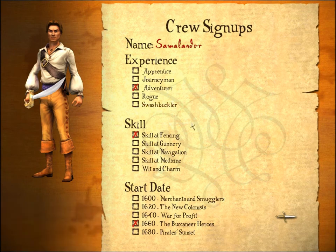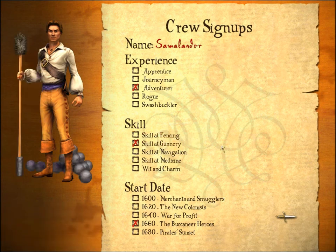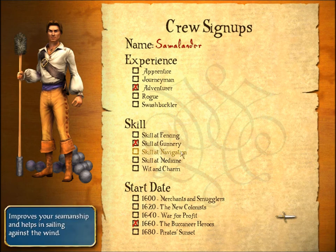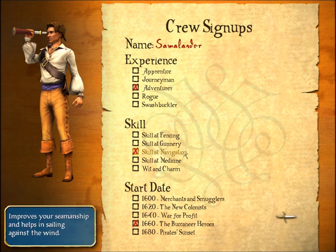Let's go ahead and head down to skills. Skill: Fencing — makes it easier to take over ships, doing things like winning the lady's heart and that sort of thing. Skill: Gunnery — for sinking enemy ships, does what it says on the tin. Skill: Navigation — you can get from place to place faster. It's actually kind of useful, especially with the higher difficulty levels because the wind won't always blow in the direction you want.